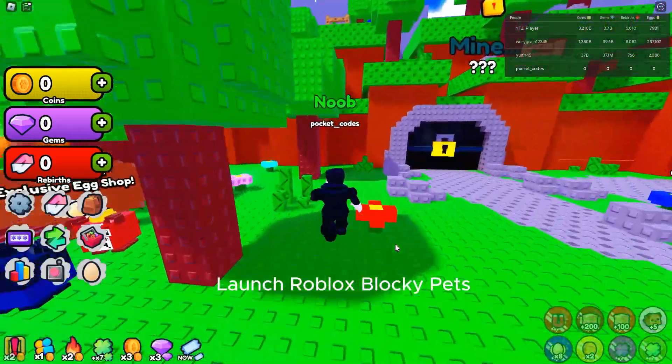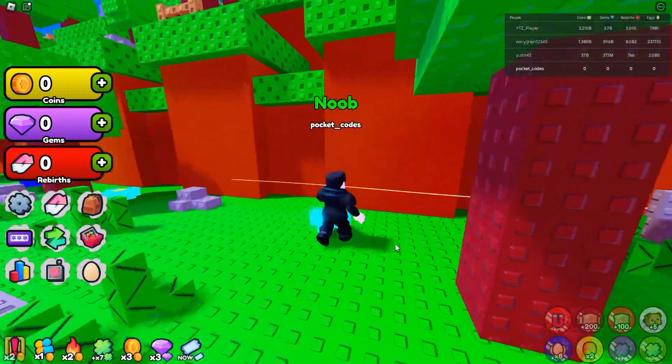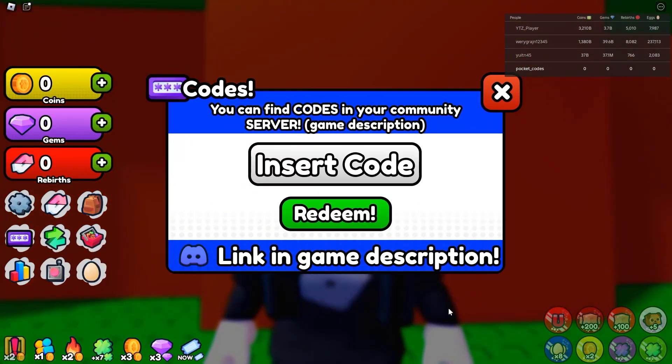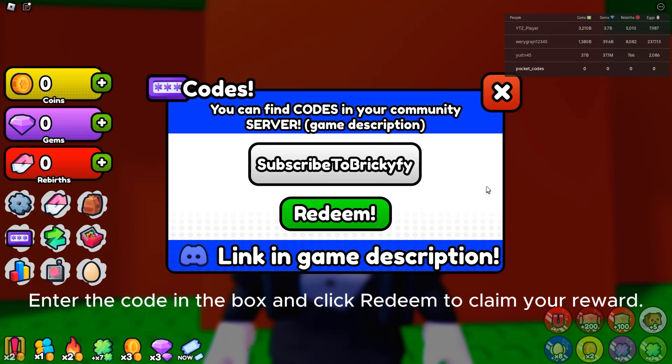Launch Roblox Blocky Pets. Click the Codes button on the left side of the screen. Enter the code in the box and click Redeem to claim your reward.